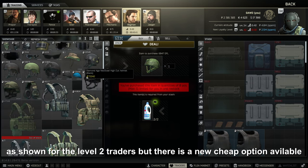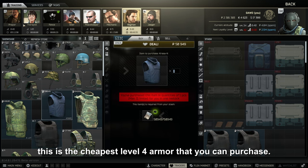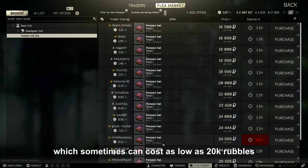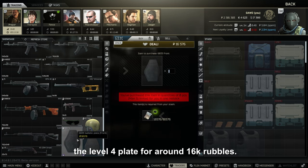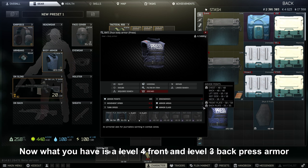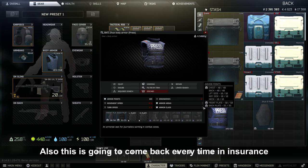Moving to level 3 traders — the best choice is still the Thor and Carasa as shown for level 2 traders, but there is a new cheap option available. This is the cheapest level 4 armor you can purchase. You can get the press armor from a level 1 Scav barter, sometimes costing as low as 20k rubles depending on flea prices. From level 3 Therapist you get a level 4 plate for around 16k rubles — resell that plate for around 6k rubles. What you have is a level 4 front and level 3 back press armor, sometimes for as low as 30k rubles. It's a steel deal at that price, and it will come back every time in your insurance.